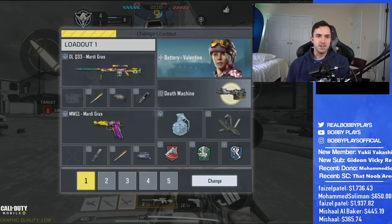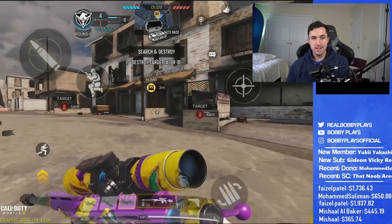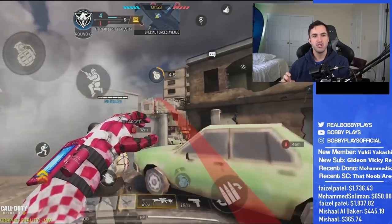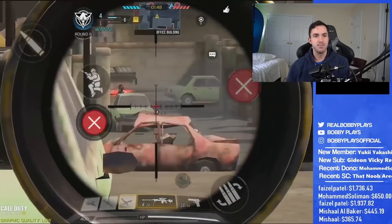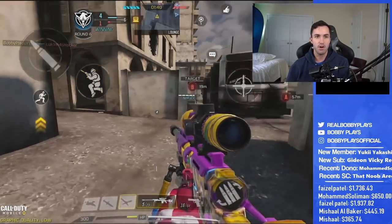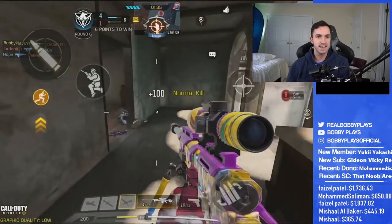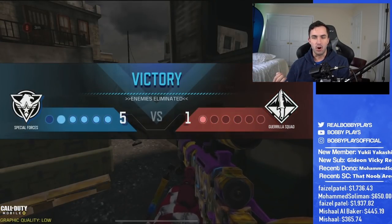My teammates clutch up the 2v1, bringing us to 4-1. On the top side it's a very different sniping strategy. I'll typically jump up on the back of the green car to see if there are any people crossing over to B. Unfortunately my teammates smoke, so I can't use that strategy, but we do see somebody down bottom trying to snipe off a head glitch on that car. We snipe him, get eyes on another guy, snipe him as well, and the enemy ends up RPGing himself — we move on to the final round.